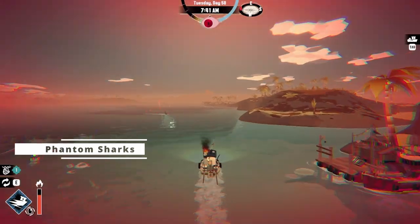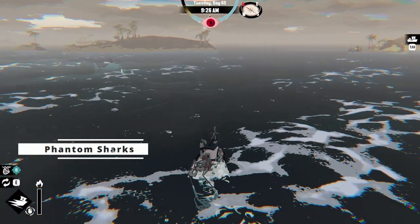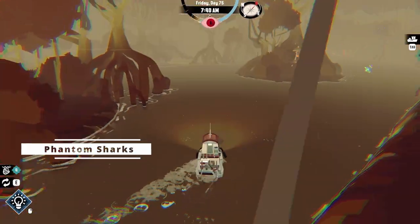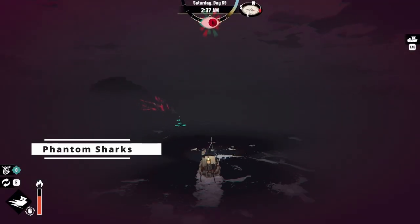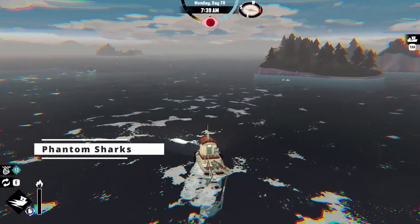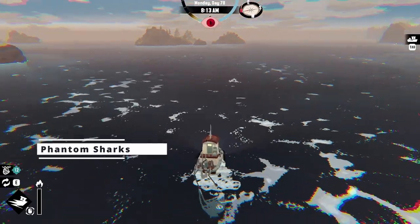The Phantom Shark is an intimidating adversary that appears all over the map when your panic levels are high, day or night. This elusive predator is notoriously fast and can quickly close the distance between itself and your ship. The banish ability is one effective way to defeat it. Alternatively, keeping haste as your active ability and playing a game of chicken — heading straight at it and using the boost at the last second — works too, though there's a bit of risk involved. Its incredible speed and agility make it difficult to evade, and its presence alone can increase your panic levels.